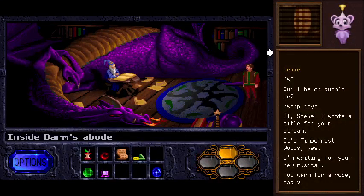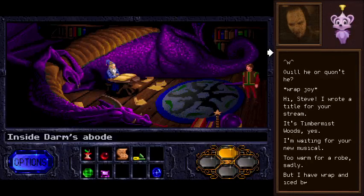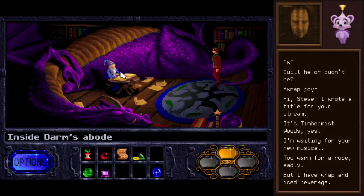Welcome back! When we last left off, Brandon had entered the Timbermist Woods and found this sleeping dragon with very large animated areas and this very friendly wizard called Darm. We also got the yellow gem on our amulet activated by a posh plant that I think we were responsible for bringing to life. It was really hard to tell, actually.